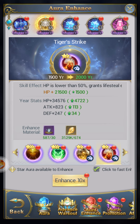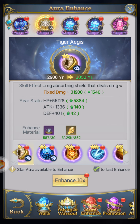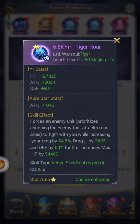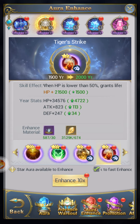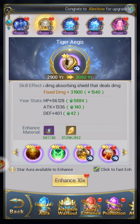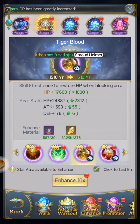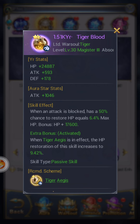Now for the limited auras: Tiger Strike, Tiger Blood, Tiger Roar, and Tiger Ages. They all complement each other and importantly they're all healing — they're all healing me. Take note of this: when an attack is blocked, there's a 50% chance to restore HP equal to 6.4% max HP, and when Tiger Ages is in effect, that HP restoration skill increases to 9.42%.